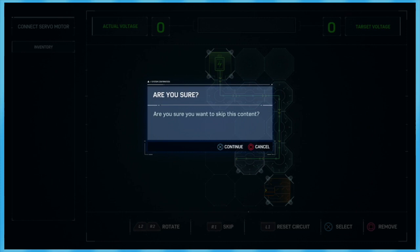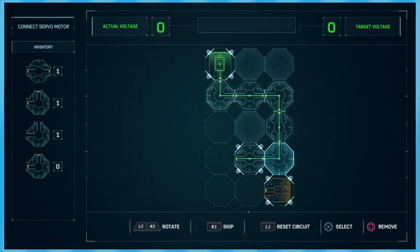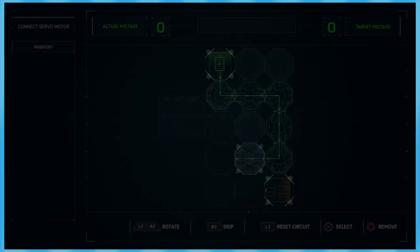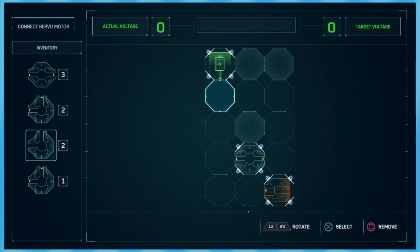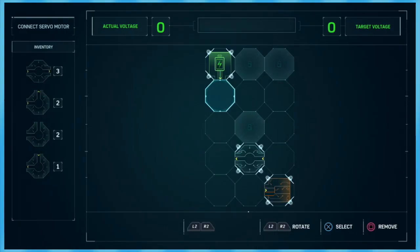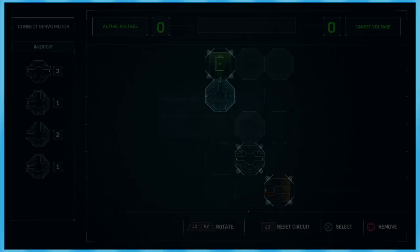You can press R1 to skip the boring stuff and fight bad guys. I gotta reset the circuit. Oh my god — reset it! Oh my god! This is part of the game. I have nothing for this. I hate this.